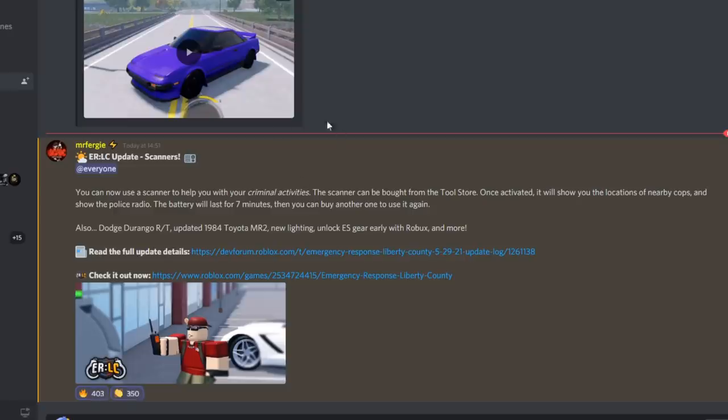Hello everyone, welcome back. The update came out a lot earlier, so you can use scanners to help with the criminal activities. The scanner can be bought from the tool store. Once activated, it will show you the location of nearby cops and show the police radio — that's really cool.